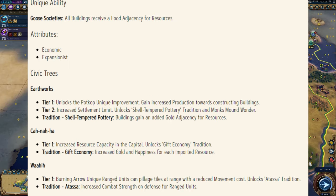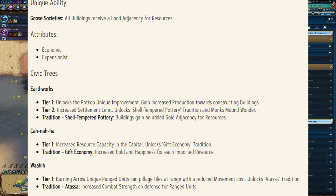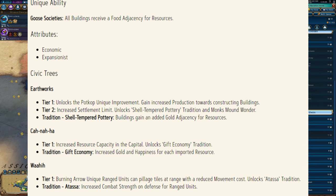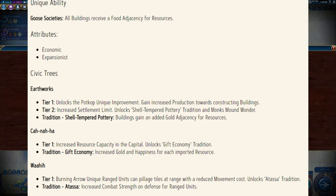What an insanely cool ability. But wait, there's more. Their unique civic tree — Wahee, as I'm going to pronounce it — at tier 1 allows your Burning Arrow units to pillage tiles at range. Unheard of. This sounds like such a strong and unique ability, particularly if you do get some of the yields from that pillaging. That would be insane.